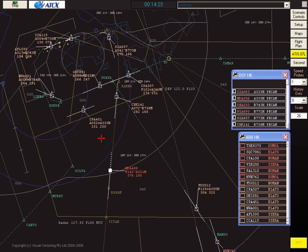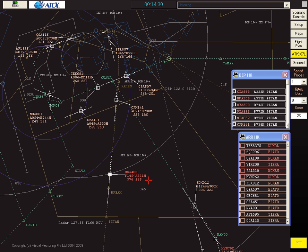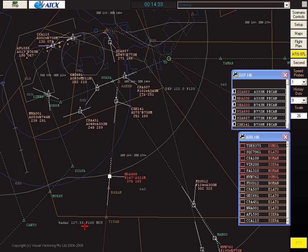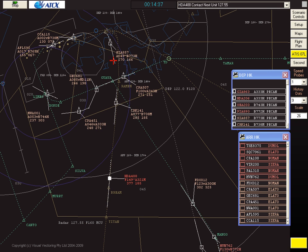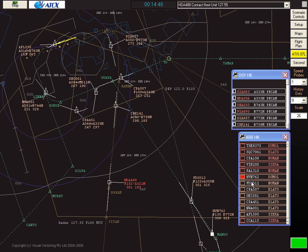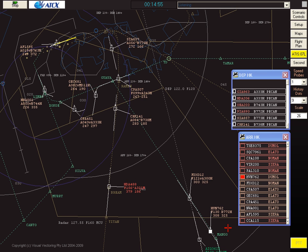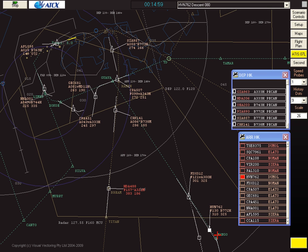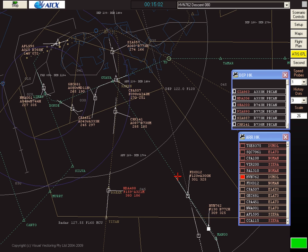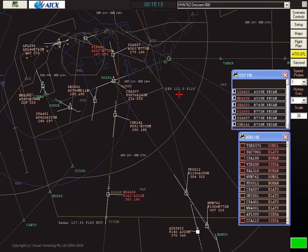Cathay 451, track direct to Limes, cleared ILS approach. Cathay 451, roger, direct to Limes, ILS approach. Dragonair 488, contact radar on 127.55. Radar on 127.55, Dragonair 488. Next arrival Vietnam follows FedEx 012. Hong Kong approach, Vietnam 762 maintaining flight level 130. Vietnam 762, descend to 8,000 feet. Vietnam 762, roger, 8,000. This aircraft is a Nova Flyer — follows this route up to Shenzhen and is handed off to departures at flight level 120.